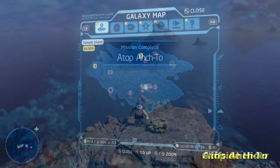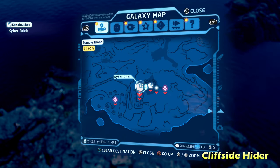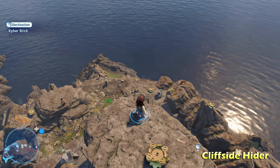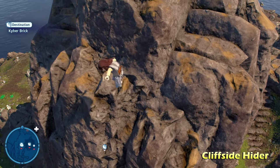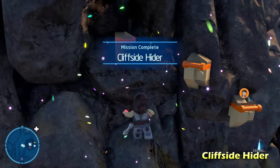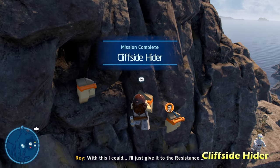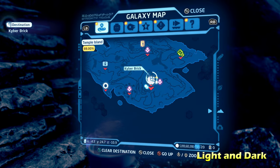From up here we can easily get to the next kyber brick, called Cliffside Hider. All you have to do is jump off the cliff and strategically fall right into the hidden area for the kyber brick. Otherwise you can just grapple up into that hider area directly.